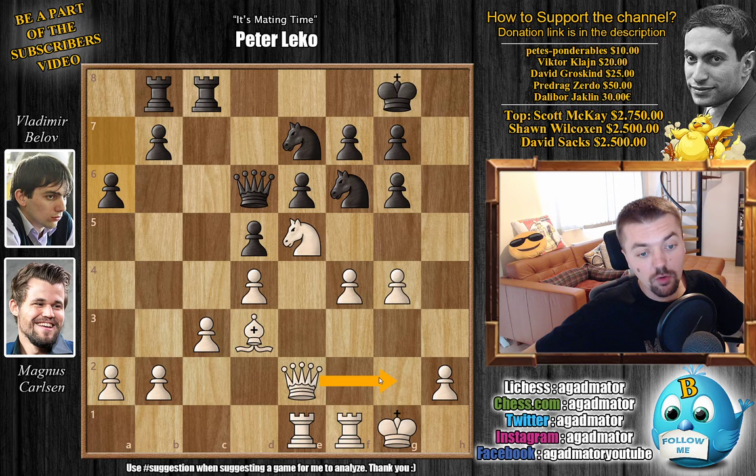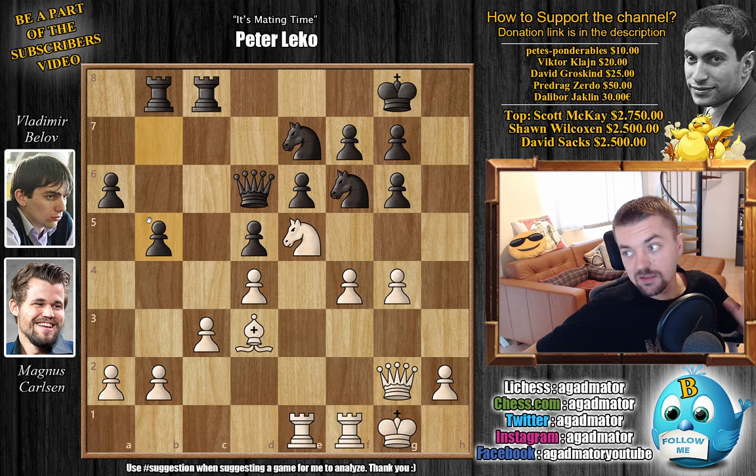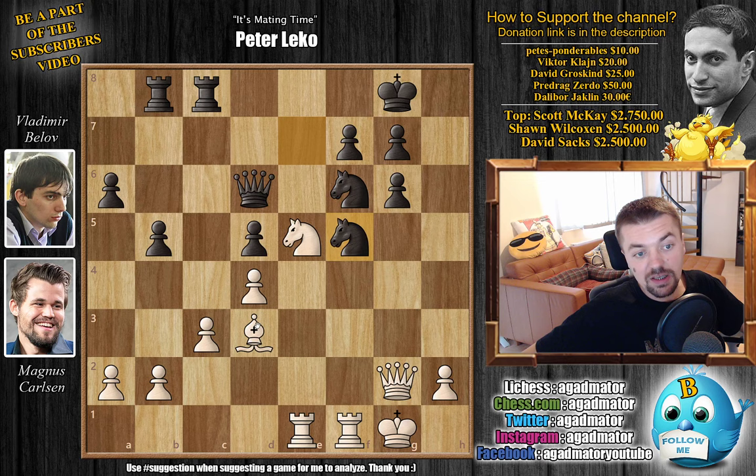Carlsen has to decide whether he wants to go for Qg2 and F5, or perhaps Rf3, H3, and maybe put a Queen on H4 to try and checkmate the Black King. Magnus prefers the Qg2 idea. With B5, Belov continues playing on the queenside. And now, as Peter Leko said, it's mating time — F5. What do you do here? We have E captures on F5, G captures on F5, Knight captures, Bishop captures, Pawn captures, and Rook captures. All of the captures were necessary.